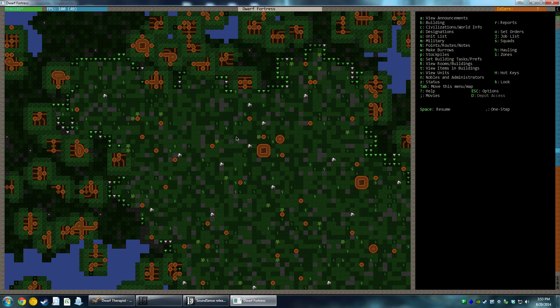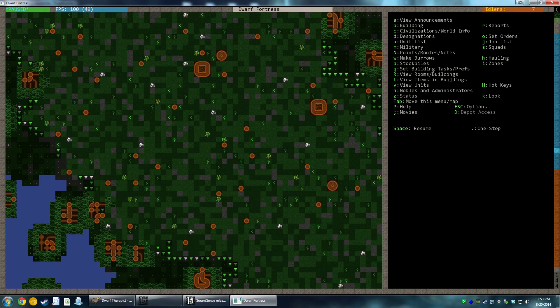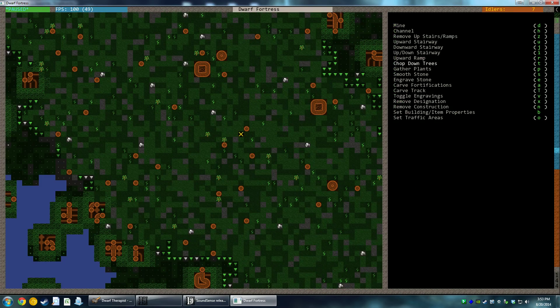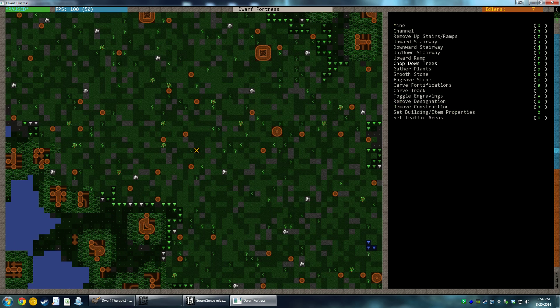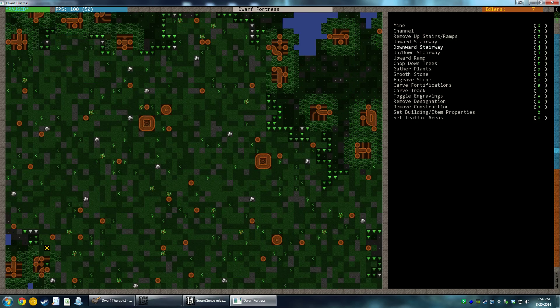First things first - we've got to zoom in a little bit and designate. We want to dig a downward stairway. How does this work again? Oh, that's right - you can't actually scroll through that list. I've got to use all my keyboard shortcuts. This game is going to drive me nuts. Designate up-down stairways - we don't want up-down, we just want a downward stairway - J. Just make sure I've got my bearings straight. I think we're ready. Let's do this. We'll dig a 3x3 stairway.